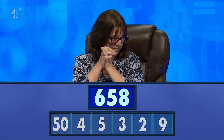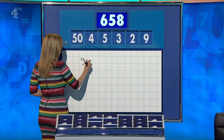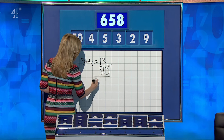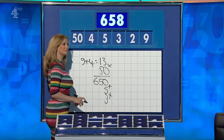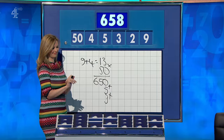How did you do, Shazia? 658, bang on the button. Sue? 658. Both written down. So Shazia, off you go. Nine plus four is 13, 13 multiplied by 50 is 650, add the five and add the three. Nothing to argue about there. Well done. Sue, the same way — wonderful.